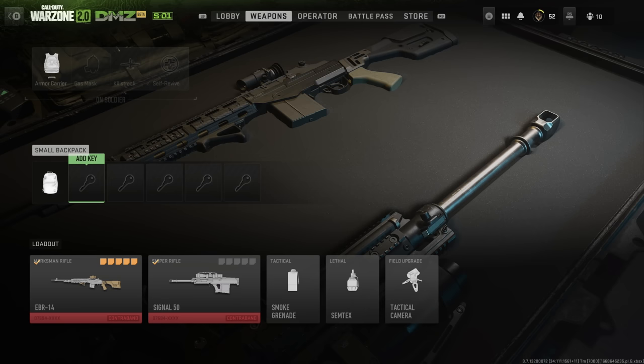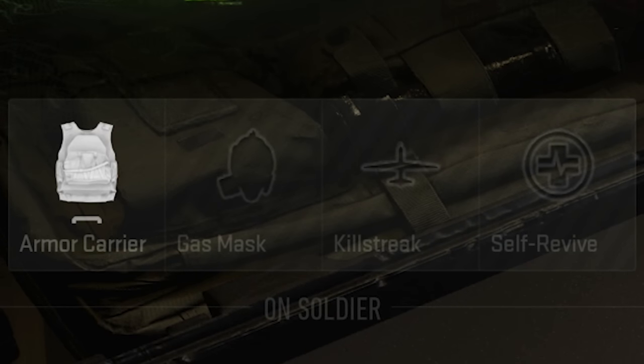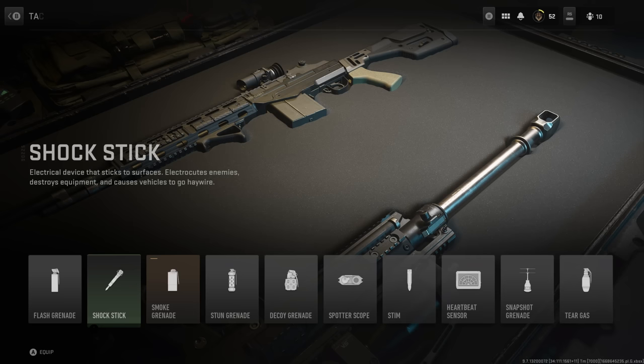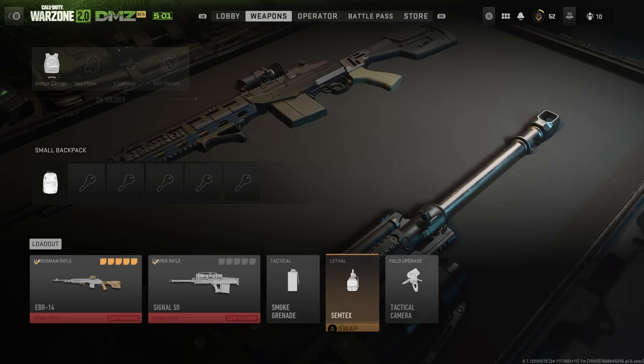If you complete an exfil with a two-plate armor vest, you'll have it available for future runs. However, if you die in another run with it, you'll be reset back to a single-plate armor vest. Similarly, if you pick up a killstreak but don't use it and exfil, you'll carry it into the next match — but once you use it, it's gone. There are also tacticals, lethals, and field upgrades you can only get from the world that aren't available in the menu, so keep an eye out — things like a revive pistol.